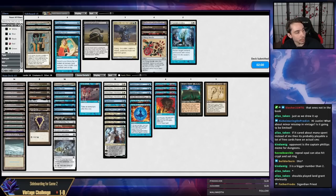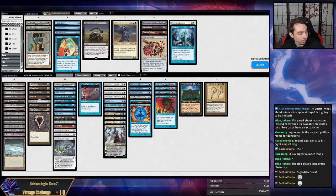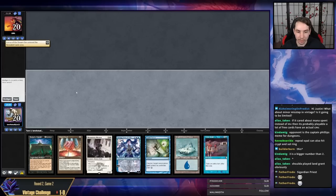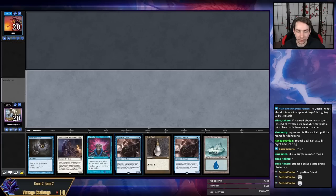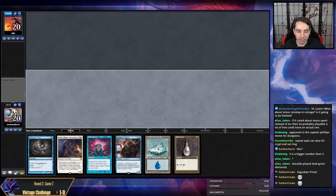We mulliganed to a Tinker hand that had Ancestral — that Ancestral resolved, but we just had no mana sources. If our Ancestral hits Mox we're pretty much locked to win that game. This hand is just a little too awkward with the Citadel and no other mana sources, so we're going to mulligan. This one is probably fine — I'm going to get rid of this Displacer Kitten and we're going to probe because I think the knowledge is worth it.